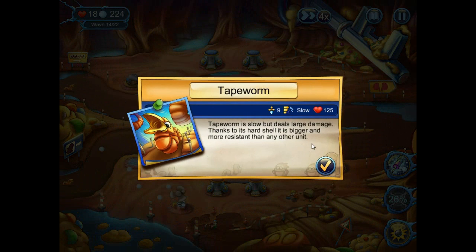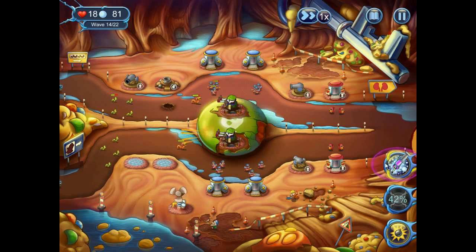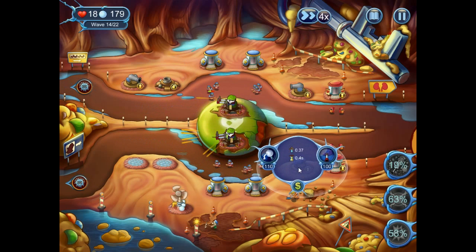New enemy type — the Tapeworm. The Tapeworm is slow but deals large damage. Thanks to its hard shell, it is bigger and more resilient than any other unit. Look at the little tapeworm — that is a lot of health, actually. Let's upgrade this one to a double, and then we'll speed up the attack speed and place a bomb on this one. There goes the first; the second will be dealt with nicely.